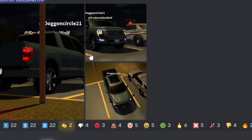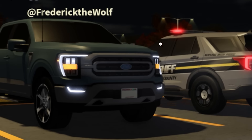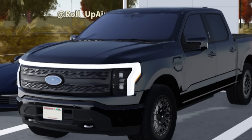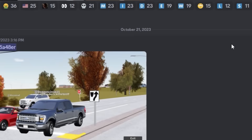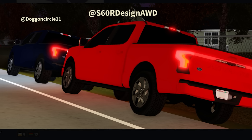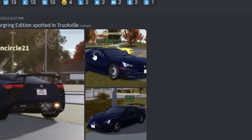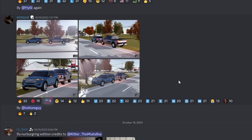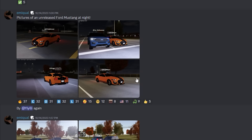Ford is still in the game, so hopefully they add these new Fords soon. We got the F-150, which looks great, and the Ford Lightning was also spotted — it looks crazy. These leaks were posted on Halloween so they're not that old. We also have more photos of the Rolls Royce, the Lexus LFA, and the Ford Explorer, along with more F-150 and Ford Mustang shots.